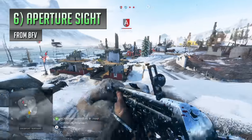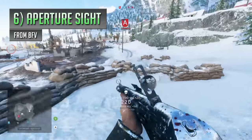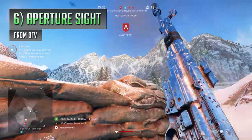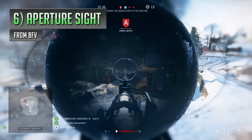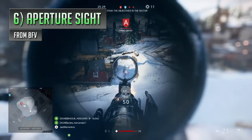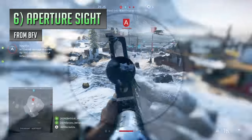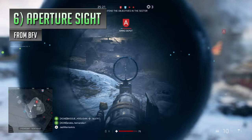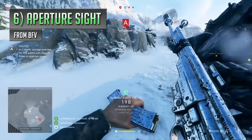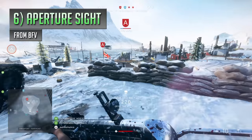In 6th place, we're heading over to Battlefield 5 with those nasty looking aperture sights. The problem with the aperture is that pretty much every other optical attachment you can choose from is just generally better and clearer. It's not entirely useless, but it's massively overshadowed by all the other stuff you can pick from. The aperture sight just gives you a 2x magnification, which is only a 0.5x increase over the weapon's standard iron sights, so they're not really going to give you all that much of a zoom advantage, mainly just there for cosmetic reasons.